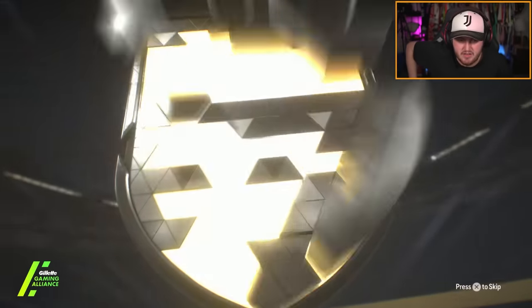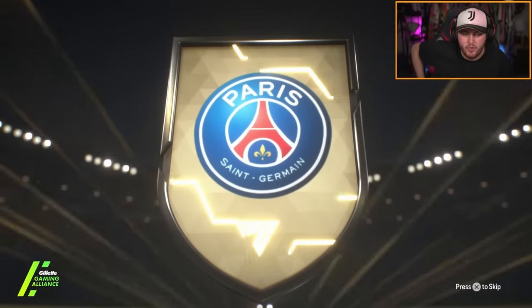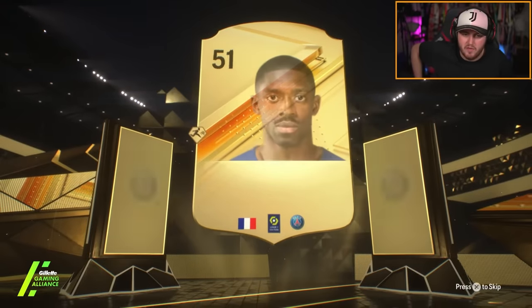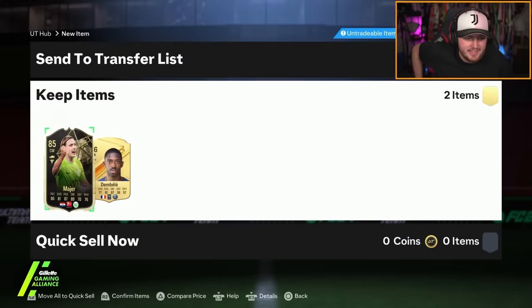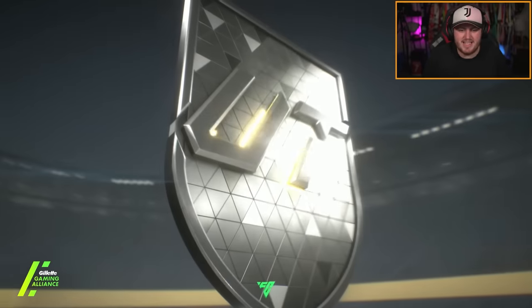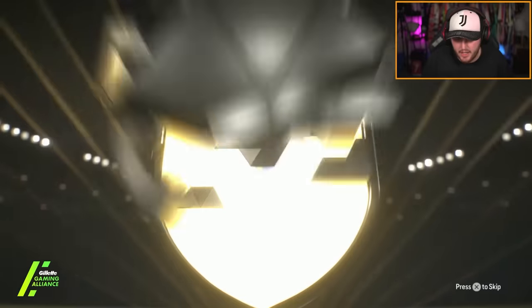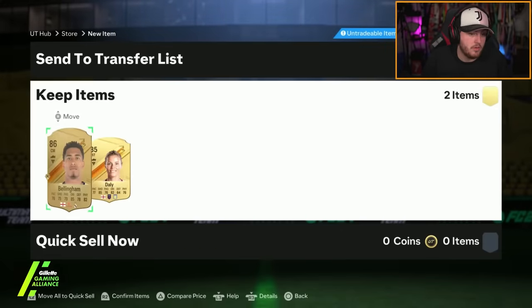No icon — we get ourselves a gold card. French right-wing, Ousmane Dembele. Not even a double walkout — rough. We've got an 86 in-form at least. Could have been worse. Then it's going to be an Englishman, centre-mid: G Bellingham. Didn't even see if it was a double or not, which it wasn't.